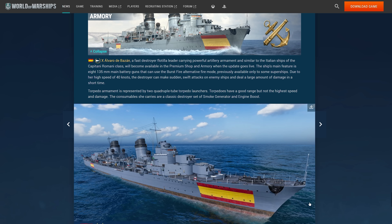The Alvaro de Bazan is releasing with this update. I did have a full review earlier this week — go check it out on the channel if you haven't — but the synopsis is it's just a mediocre ship. It's pretty flexible and relatively forgiving, pretty easy to use since it has amazing concealment and really good gun range, but unfortunately the gimmick of the burst fire is a little bit tough to use since it comes with a 30-second reload after the burst, and the DPM overall isn't amazing for a tier 10.